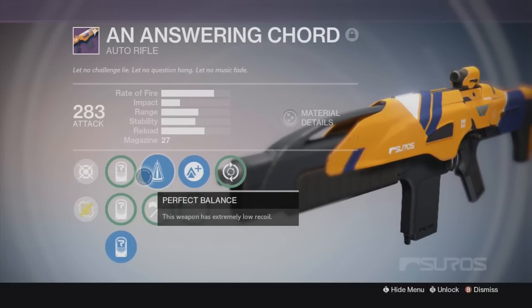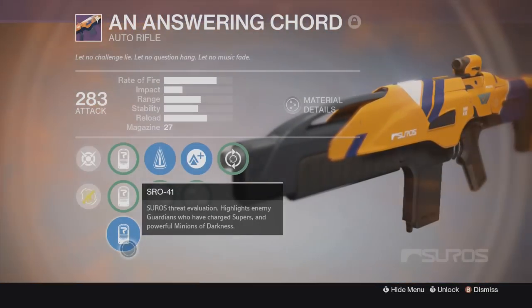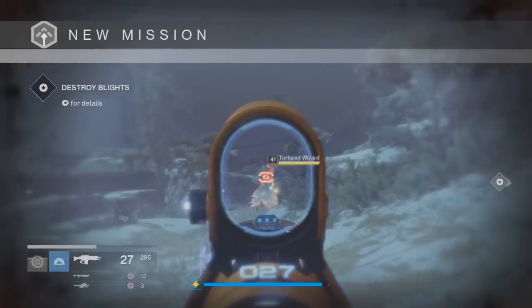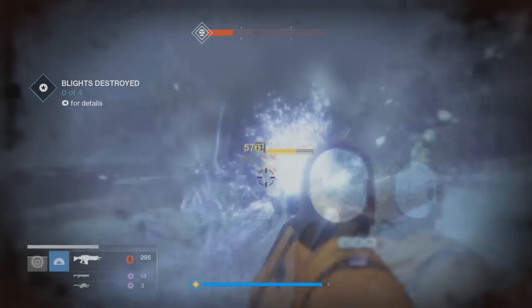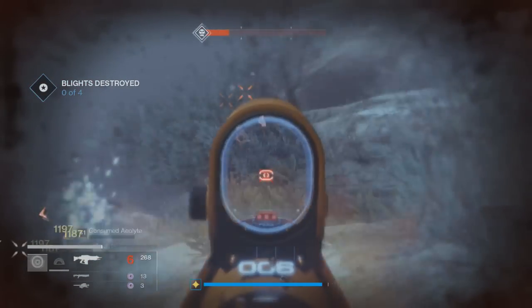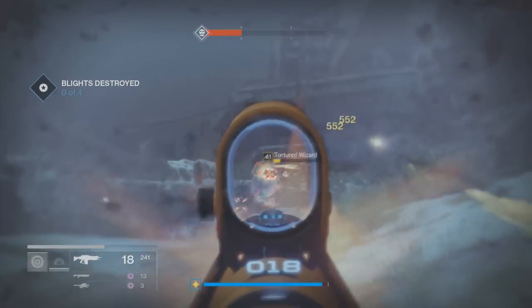Seriously guys, the main thing I love about this is the bonus SRO-41 scope. It highlights guardians with charged supers and powerful minions of the darkness — it highlights those witches that continually spawn those little thralls. So in the midst of everything, you will still be able to see your highlighted target, plus the impact stability on it just makes it go so good from medium to long-range combat.